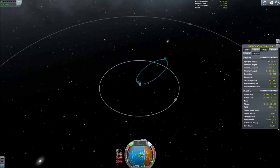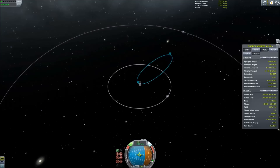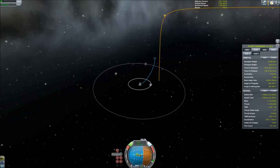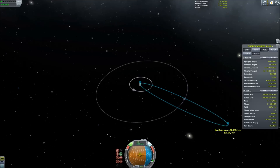We're going to test out some of the re-entry heating in the new Kerbal Space Program 1.0. I wanted to see if some of our old, more non-aerodynamically sound designs would work with re-entry heating or if they would explode. The way I'm going to test this is by boosting all the way past Minmus to basically right at escape velocity, then backing it off and burning retrograde.